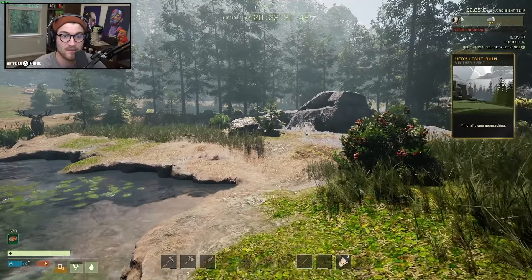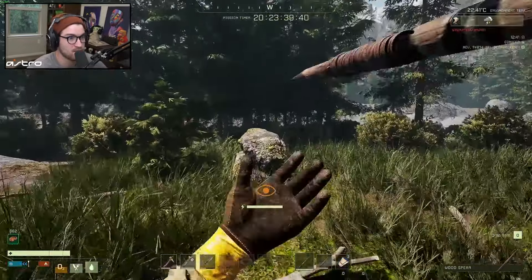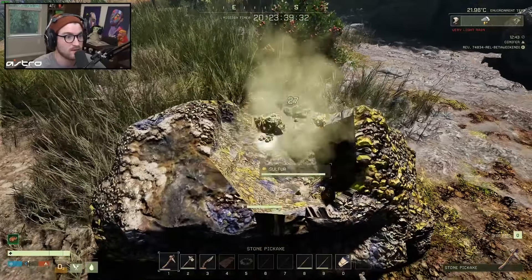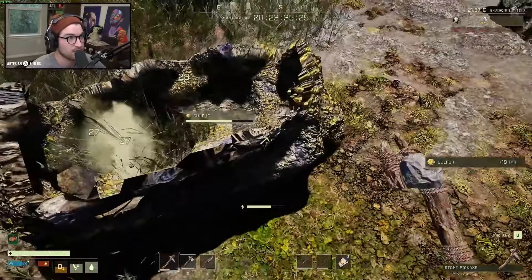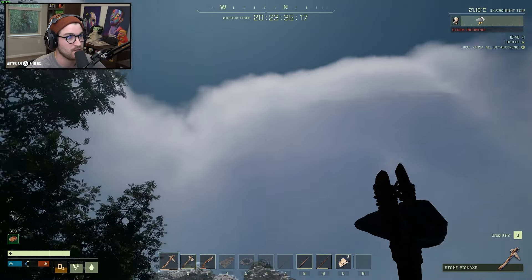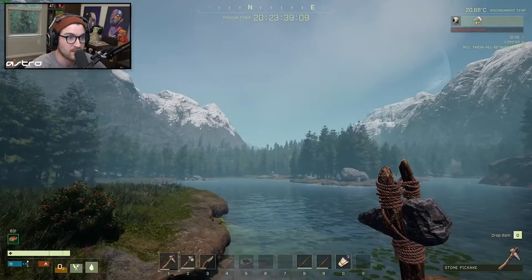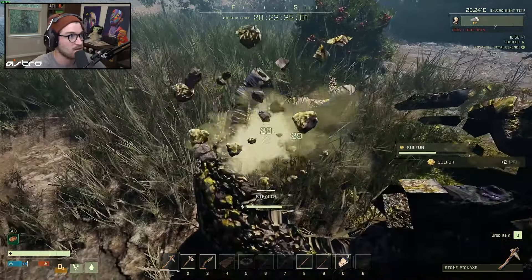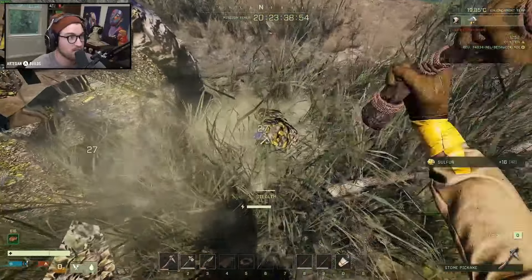Weather event incoming — minor showers approaching. Just when I think this game has already shown me everything and I'm already so excited to continue to play it, they go ahead and have a random card pop up that says a weather event is coming in. This sulfur is giving me a lot of XP. Look at that storm coming in — minor storm showers, the clouds are literally rolling in. You can see them forming. Everything's getting windier, the wind changed directions, the trees are starting to blow, and here comes the rain. Oh my god. This is the survival game.